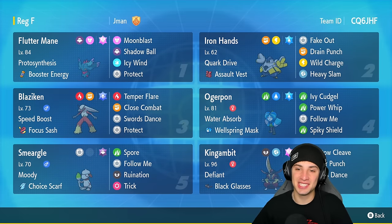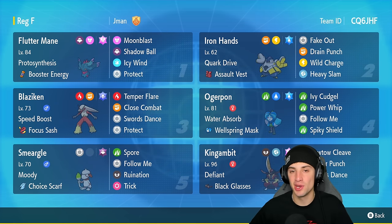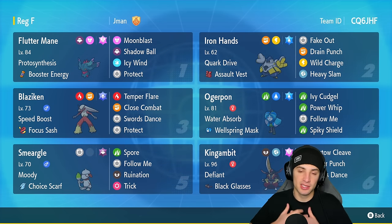What's going on YouTube, Jeans here, welcome back to the channel. In today's video we're showcasing a Speed Boost Blaziken team for Regulation F. Just like all the Gen 3 starters, Blaziken is absolutely amazing typing-wise, design-wise, and stat-wise. This Pokemon can hit like a truck and has great speed with a phenomenal ability — Speed Boost — which gives us plus one speed at the end of every single turn.